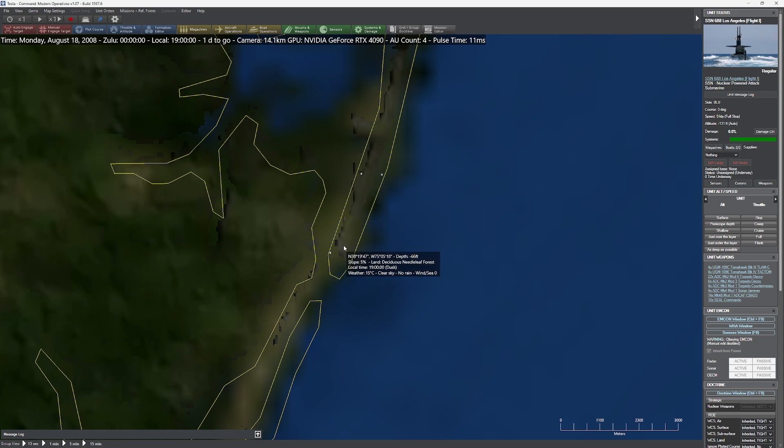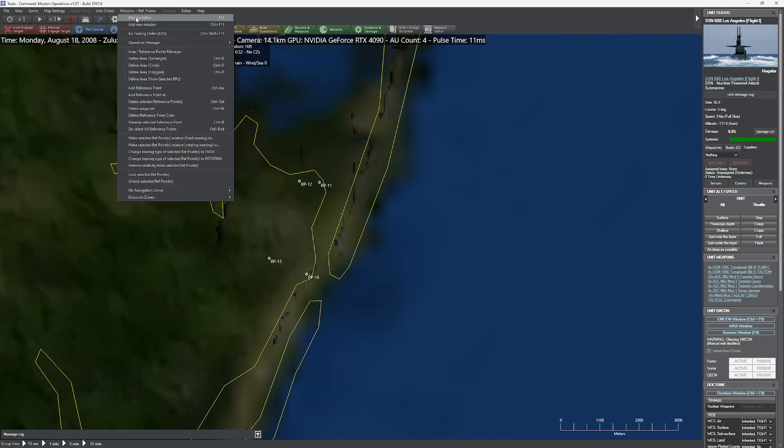One thing to check: if I hold my mouse here, a lot of this is technically underwater. We've got to be mindful of that. We might want to grab all those points and move them inland so we don't run into problems. We'll go ahead and unlock them — hold down the shift key, by the way. So that's going to be our spawn zone for our Navy SEALs. Go ahead and lock that.